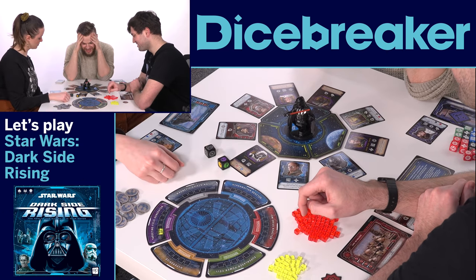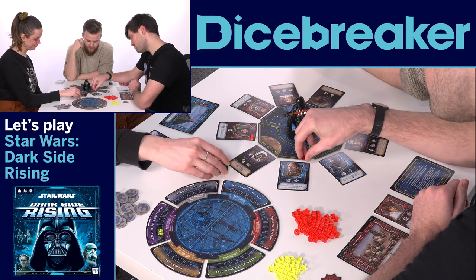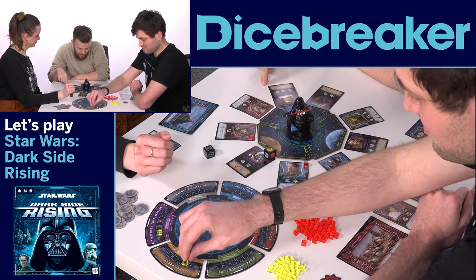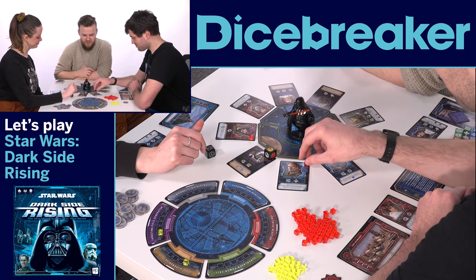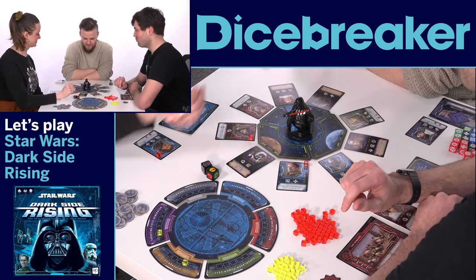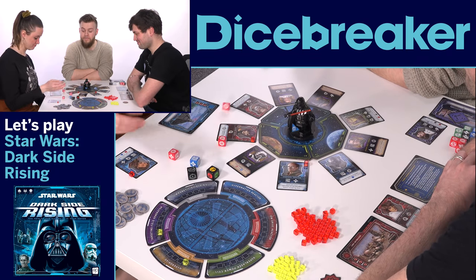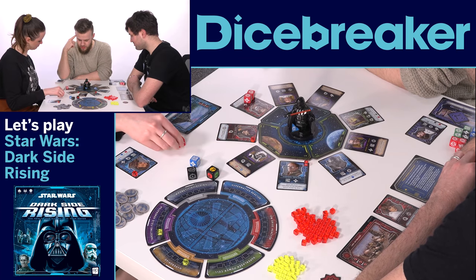Everyone acts immediately — add a damage to all red and blue characters at this location. Those are the two characters that are in that location. Director Krennic says: if Darth Vader is at this location, roll it an additional time. It's not the same one, but we add a cube. Add a damage to all rebels on the active player's team, which is just Cassian Andor. And remove a damage from all other Imperials — but it's fine because none of them have taken any damage anyway.